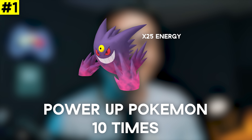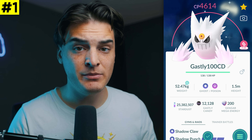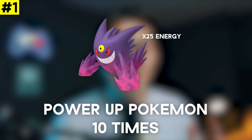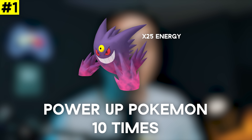The number one best field research task to hunt this month is Power Up Pokémon Ten Times for 25 Mega Gengar Energy. Every month we have this task with a different mega, but this month for spooky season it's Mega Gengar. Mega Gengar is the best ghost type raid attacker in the game and can also be used as a poison type raid attacker — it's a very strong Pokémon. It won't be appearing in Mega Raids this month, so this is the only way to stockpile Mega Gengar Energy and get ready for when a ghost type raid boss drops like the upcoming Giratinas.